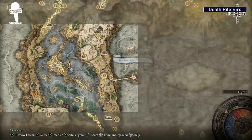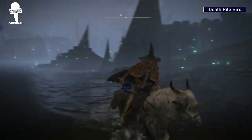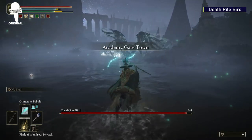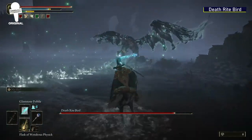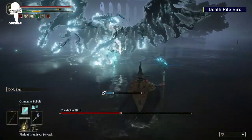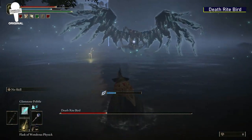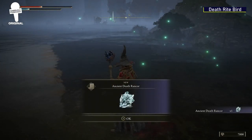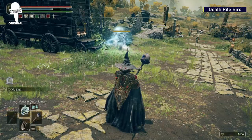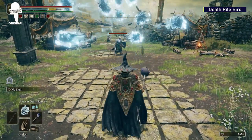The Death Rite Bird. Head south of the grace at Gate Town North, where you'll find a sunken village and another boss — the Death Rite Bird, the Deathbird's cousin, who isn't very happy with how easily you defeated his family. This fight has an amazing aesthetic with white flames cutting through the fog, but don't let that distract you — this boss will be difficult if you underestimate it. Take your time, learn its moves, use your summons, and keep your distance if possible. Once defeated, you'll get the Ancient Death Rancor spell, which looks as awesome as it sounds, deals great damage, engulfs enemies, and stops them in their tracks.